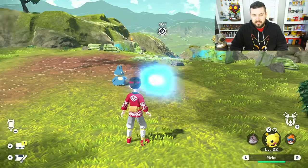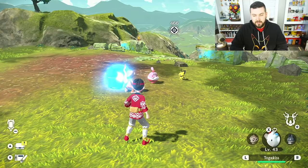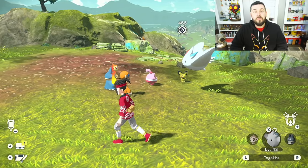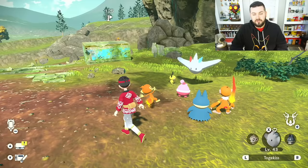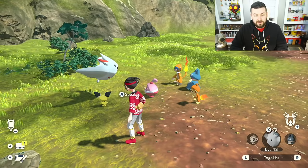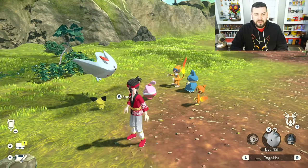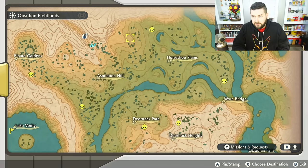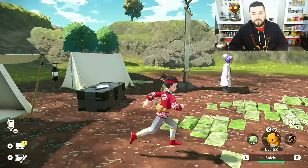We're going to be covering Munchlax, Happiny, Pichu, Monferno, Chimchar, and Togekiss. All of these Pokémon you're going to be able to get from the very beginning of the game as soon as you get access to Wyrdeer. You also have a very small chance to find alpha variants of them after you've successfully quelled Kleavor. I've already covered how to get Eevee and all the Eeveelutions, so I'm not including that, but Eevee is one of the rare spawns.